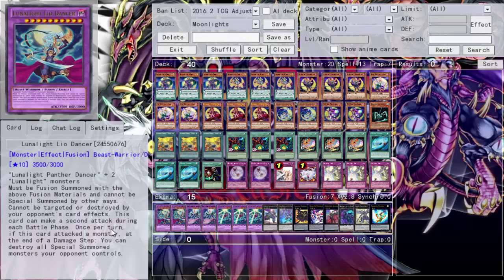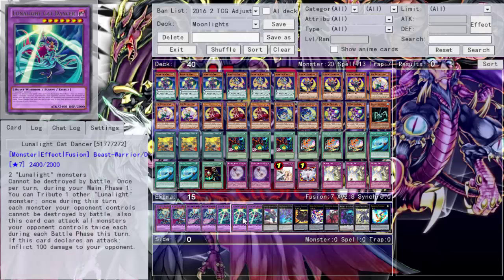For the extra deck, we run two Leo Dancer and work backwards. Three Cat Dancers - made with two Lunar Light monsters, can't be destroyed by battle, 2400 attack. Once per turn during main phase, you tribute one other Lunar Light monster so Cat Dancer can attack twice. Your opponent's monsters can't be destroyed by battle, so you attack all their monsters twice. For some reason when this card declares an attack it also inflicts 100 damage.